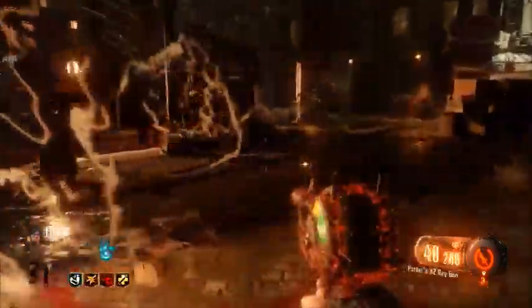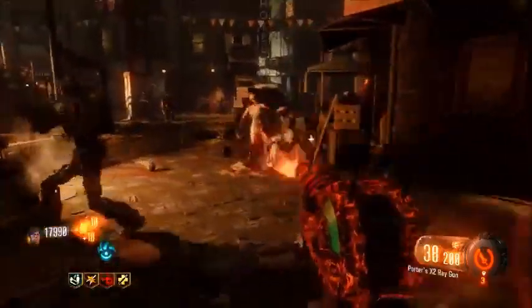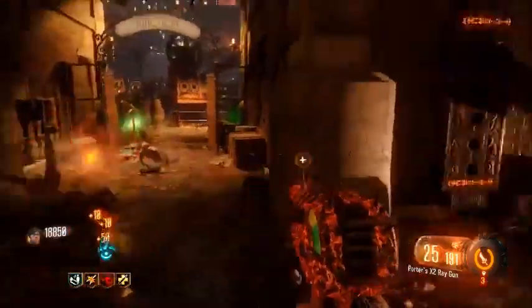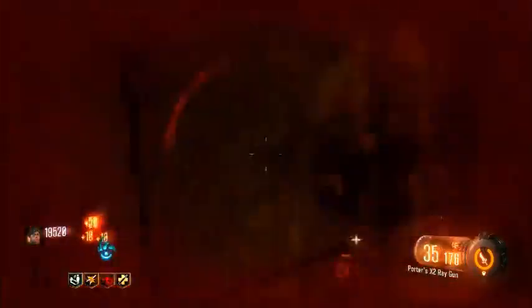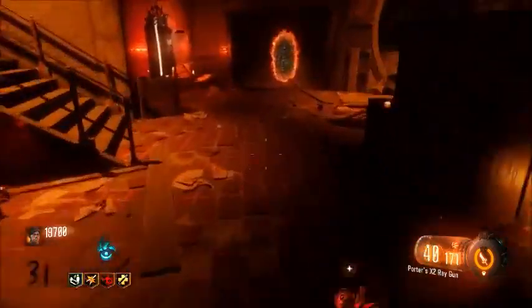I should go with the ray gun — I feel like that'd be a good idea. So let's get into it. I thought it'd be fun to do a high round run. Right now I'm not really training, which I probably should be, but I'm just running around in the main area. Let's go down and train. Almost RIP — that was very close. Maybe I shouldn't use the ray gun; the splash damage seems to be destroying me.